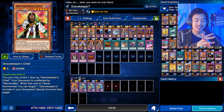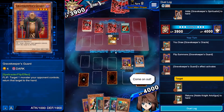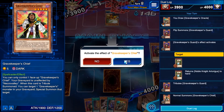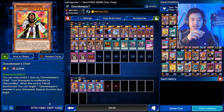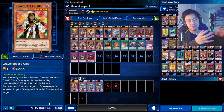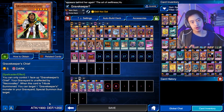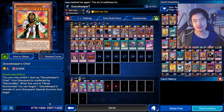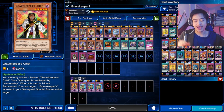Next is the Gravekeeper's Chief. When you tribute summon this card, you can target a Gravekeeper in your graveyard and special summon it onto the field. This card's other effect is that your graveyard will be unaffected by the effects of Necrovalley. So this card is very useful for blocking out Necrovalley's restrictions and getting a Gravekeeper monster from the graveyard back onto the field.